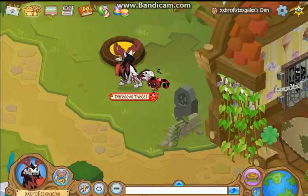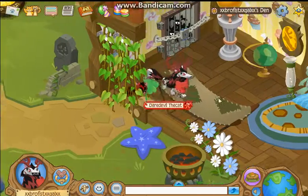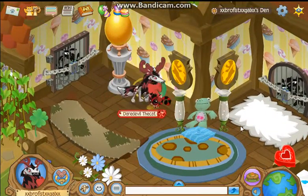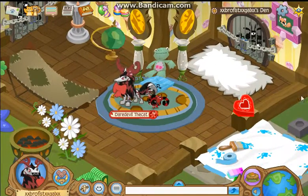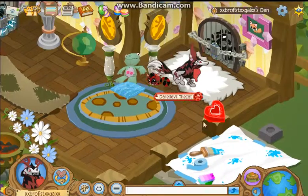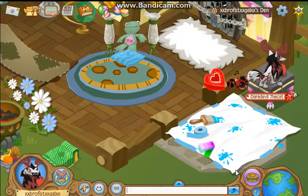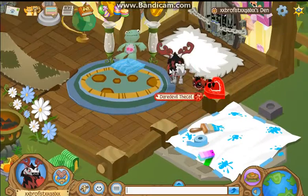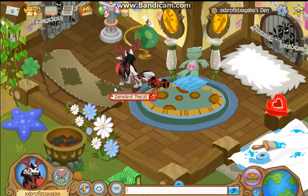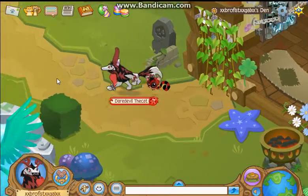Right here I have my non-member den from being non-member, but I already put the walls on it because they're beta. This is pretty much my beta den, other than these few items — the picture frame, this carpet, this stool or table depending on how you want to use it, and this paint thing, because I figured it'd be nice to have. But a lot of the items in this den are considered to be beta.